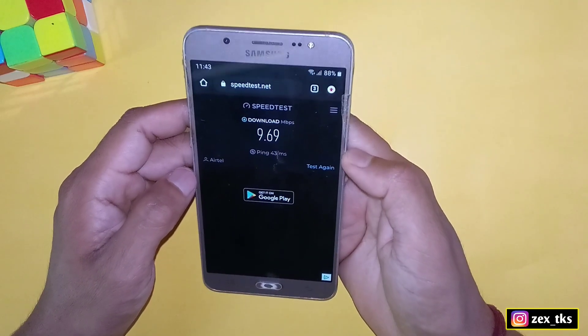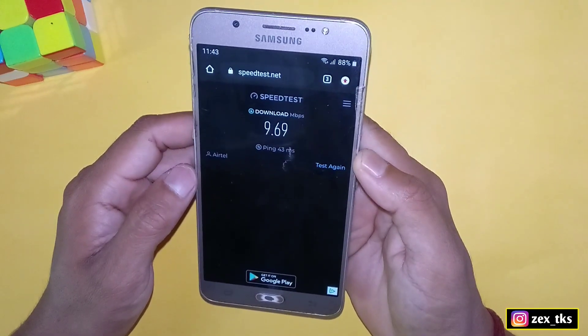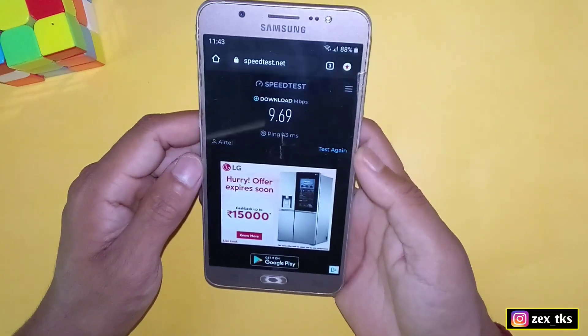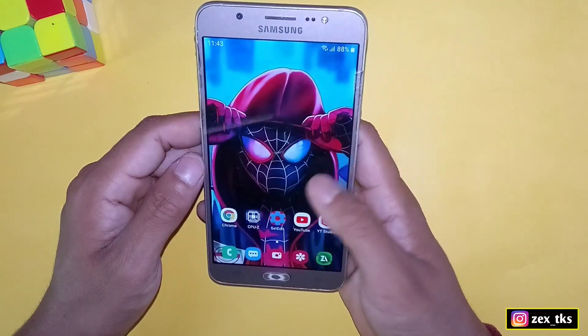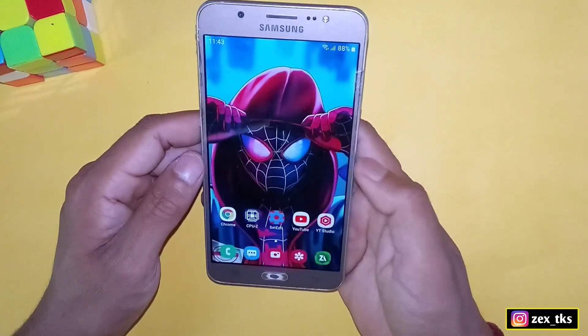You can see here that I'm getting around 8 MB per second. Now I'm going to add the commands and will check again after applying them. To apply commands, simply open the SetEdit app.